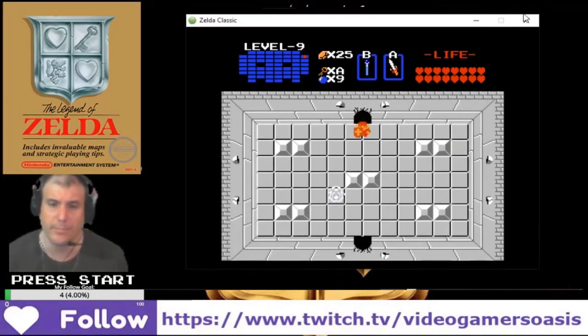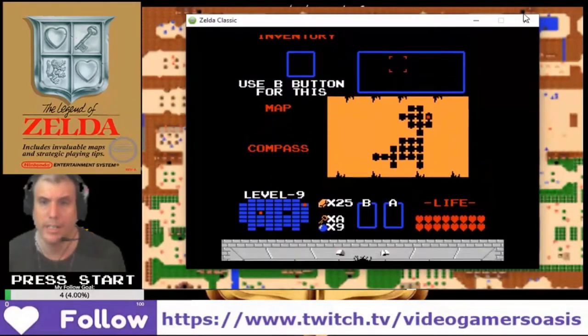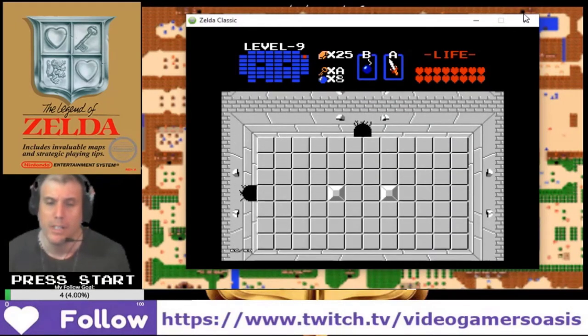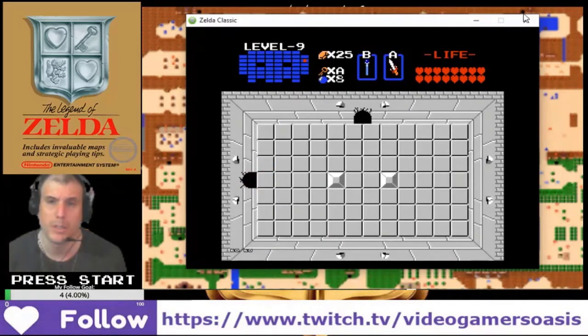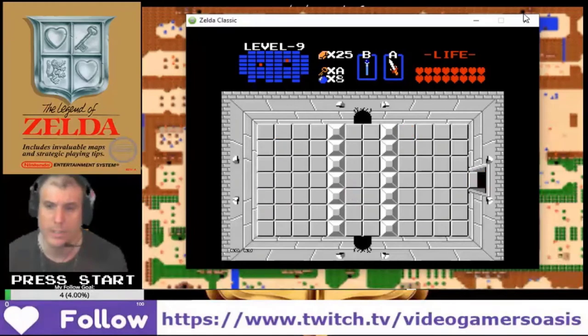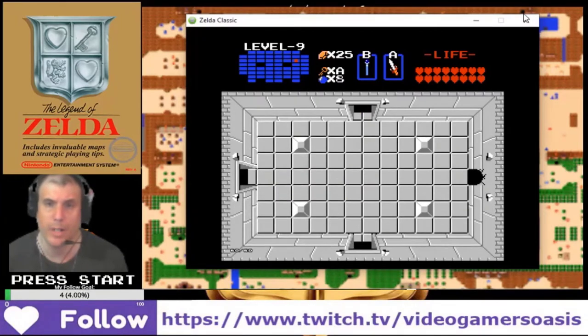Alright, gonna use a bomb — shortcut here. Ow, stop it Bubble. No, that's not where you go. Keep going right. I want to get to the top right corner — top left corner. To get to that silver arrow in the dungeon.